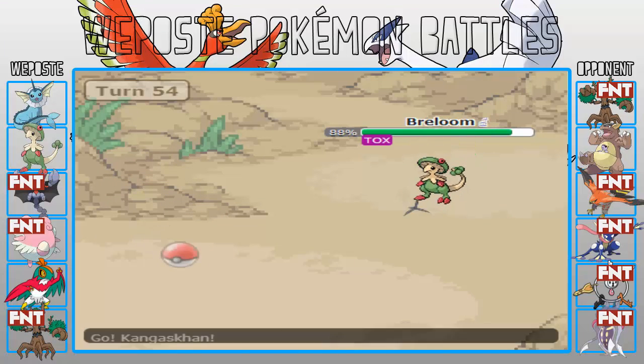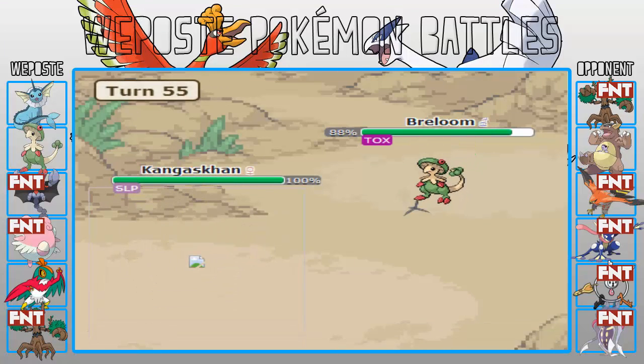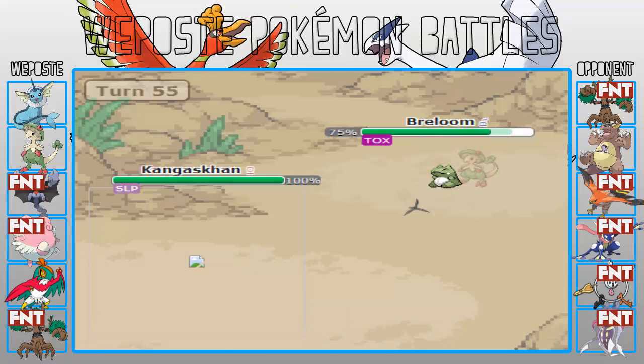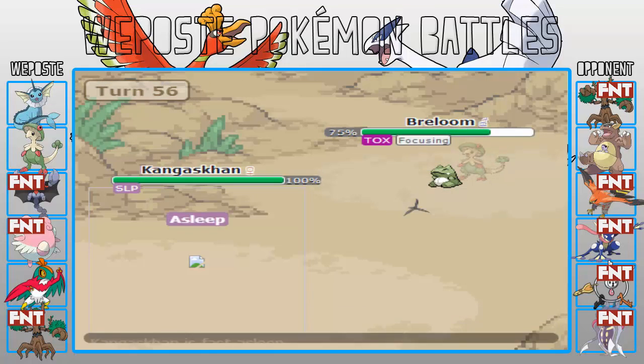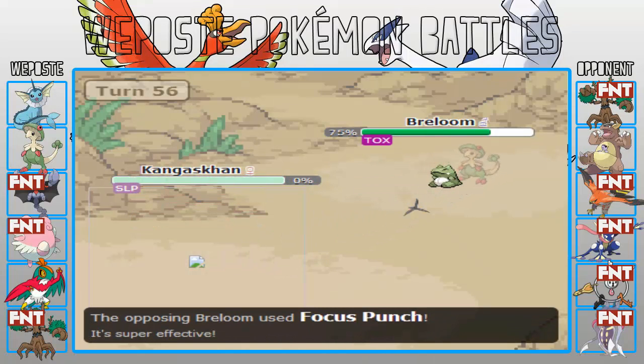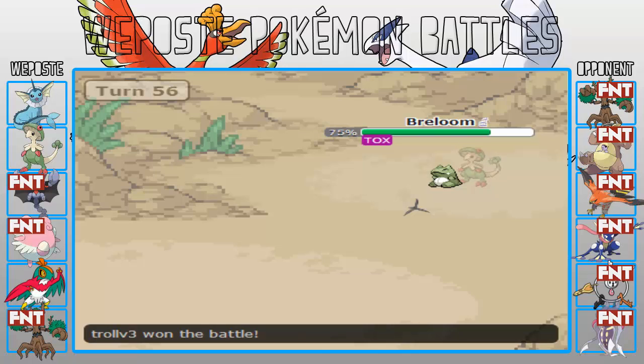This turn I actually go for the Substitute again — but in hindsight I probably should have just gone for Focus Punch, because this is actually kind of dangerous. The Substitute was actually a misclick, because there was always that chance he would wake up and his moves break through Subs. So setting up the Substitute was essentially a big mistake.